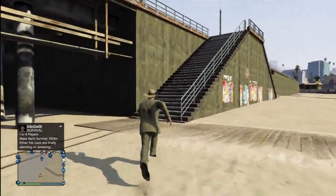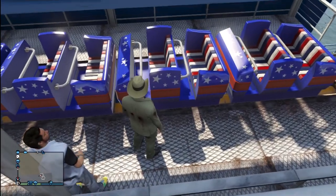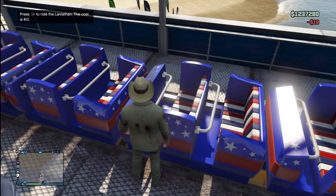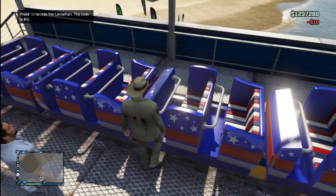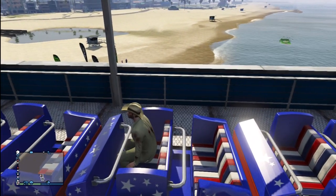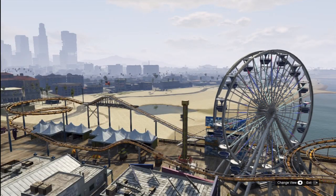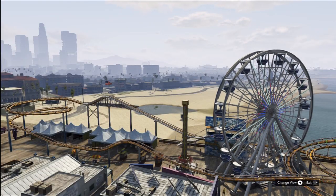Next step is you run up the hill and go to the roller coaster. Once you're up at the roller coaster, all you do is press right and buy a ticket for $10. This already cost you $520 to do this first person point of view glitch. And then it pops you in the ferris wheel.